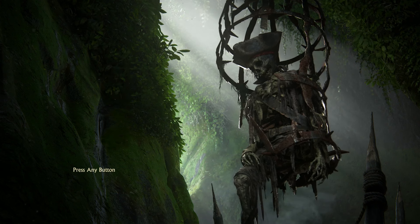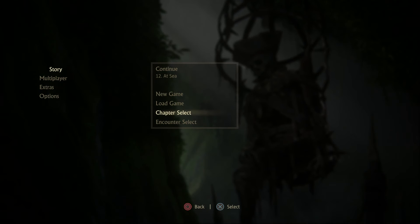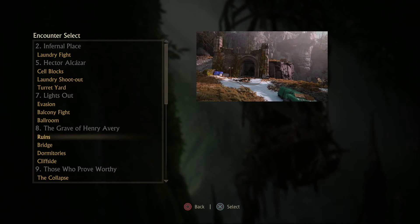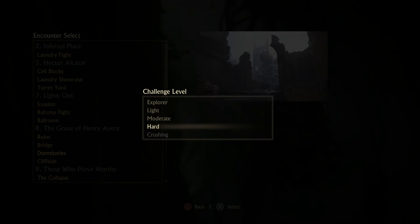For this one you're going to have to play through chapter 8 to be able to access this encounter. You can play through it via chapter select or through your normal playthrough. I'm going to be using the encounter select and go down to chapter 8, which is called 'The Grave of Henry Avery,' and the encounter we're going into is the dormitories one.